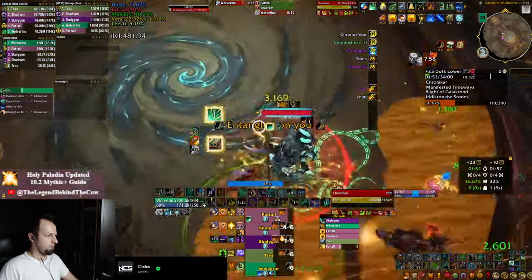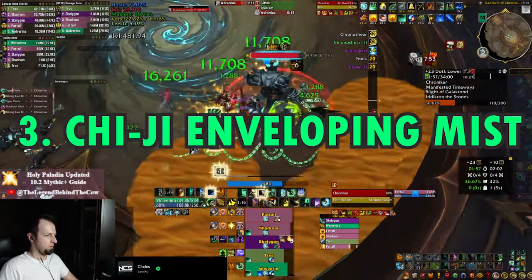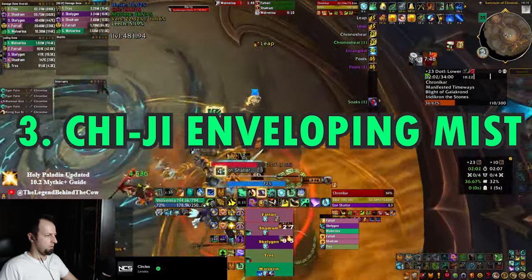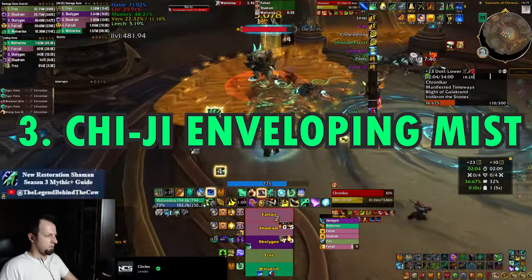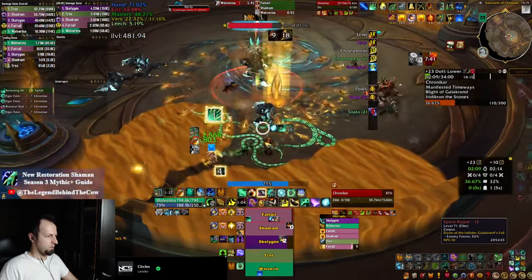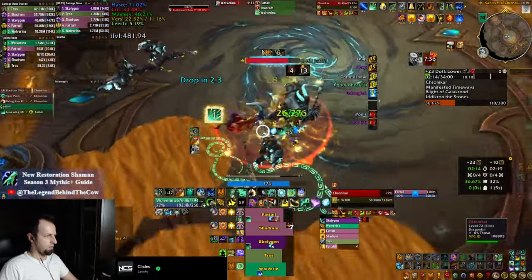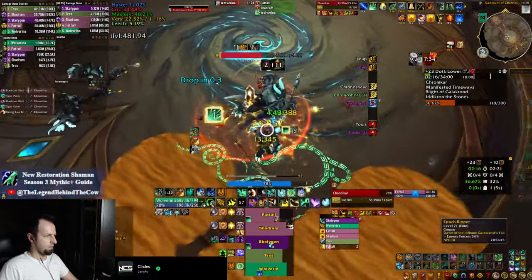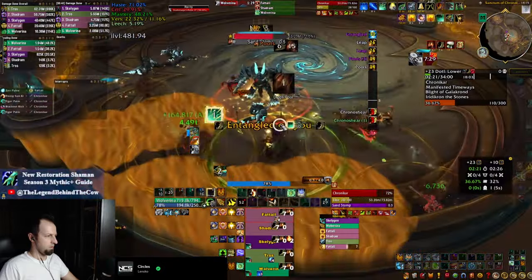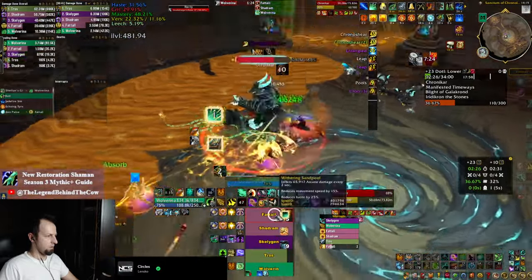And speaking of WeakAuras, you can get one for the next tip as well from the description, and that would be to track the stacks that make your next Enveloping Mist an instant cast during your Celestial Crane. Your Celestial Crane is a very powerful cooldown, but it's even more powerful if during the window you're casting your instant Enveloping Mist, because they trigger the Enveloping Breath healing, which makes it even better, along with the regular benefits that Enveloping Mist brings. And since you don't want to get caught casting Enveloping Mist during your Celestial Crane window, having a WeakAura to tell you when it's going to be instant cast is actually very important.